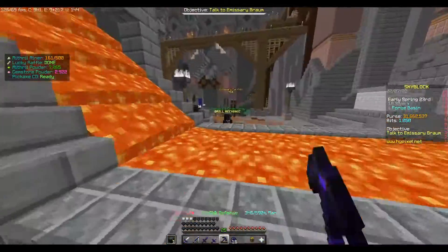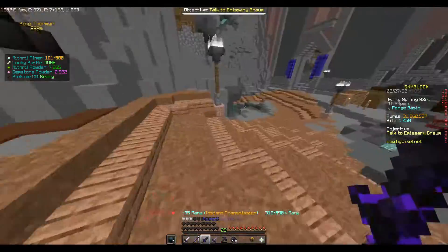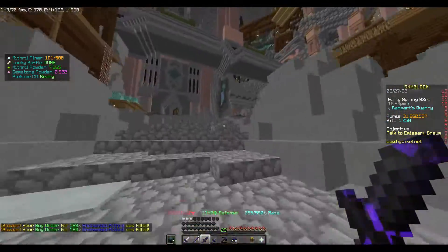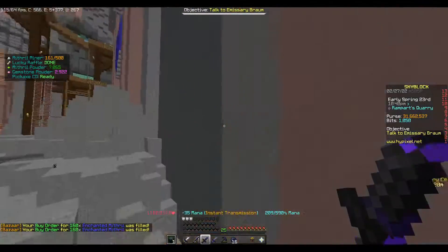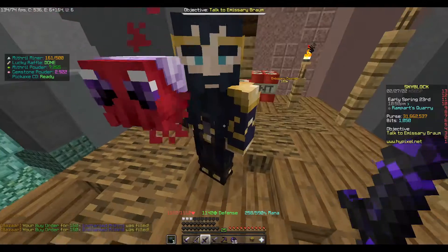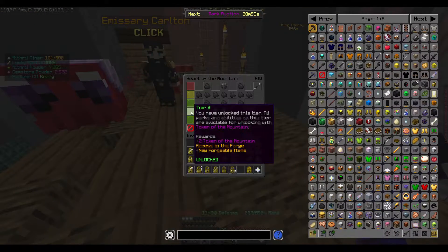Grab yourself a Picko Nimbus. If you don't want a Picko Nimbus, go for a Fractured Mithril Pickaxe and add a Fine C5 to it. Then just do your commissions - come up to one of these NPCs or the King, depending on who you need, and you can do your commissions.